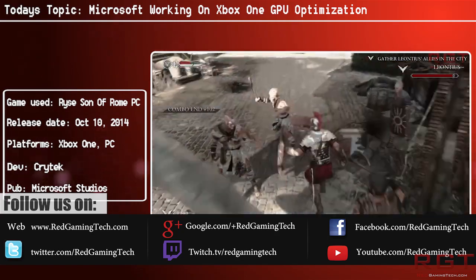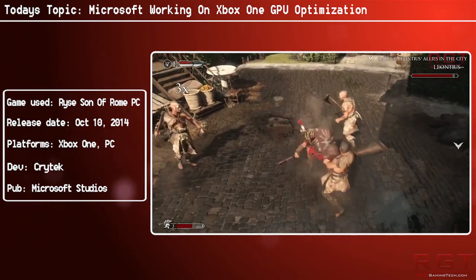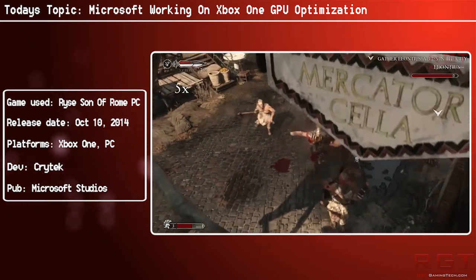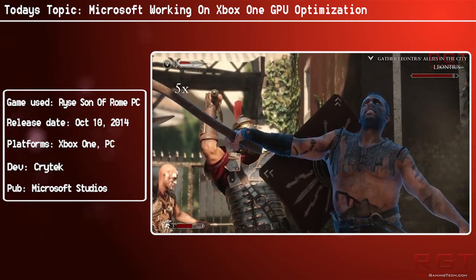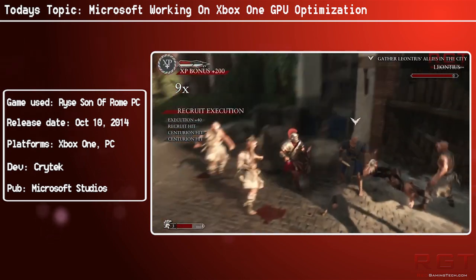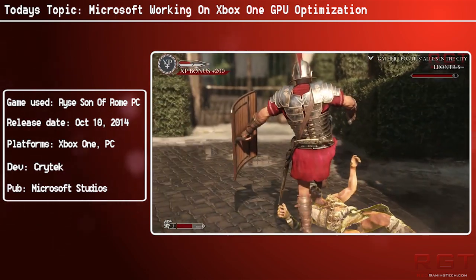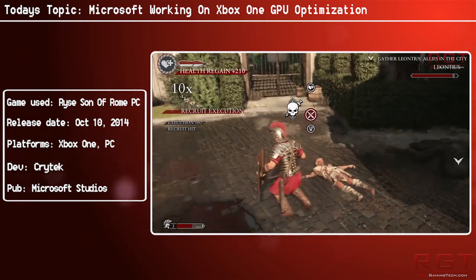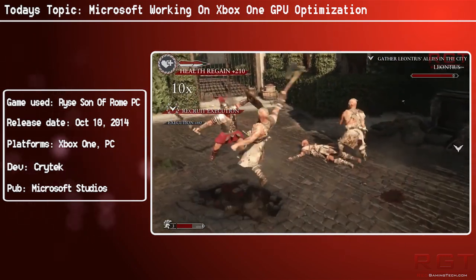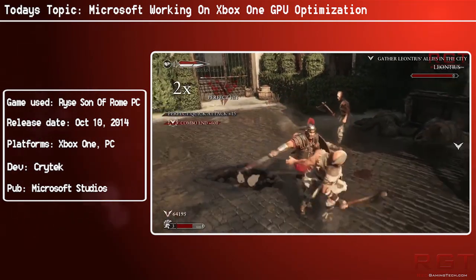For example, you might get higher resolutions, higher frame rates, or indeed just more details on the screen. Getting back onto the subject at hand, we found this out because Microsoft actually have a job up — a job description — where they're looking for a software engineer to come in to Microsoft's Advanced Technology Group.